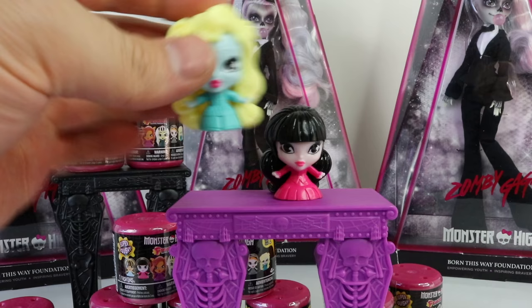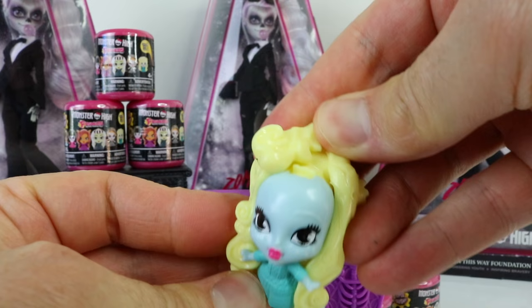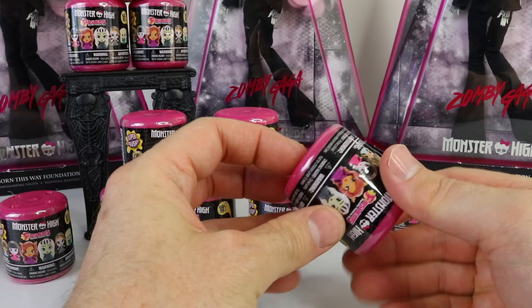The second one I got is Laguna and she's also really cute. The back of her also lifts up. I'll stick her down there beside Draculaura and we'll see what's in number three.